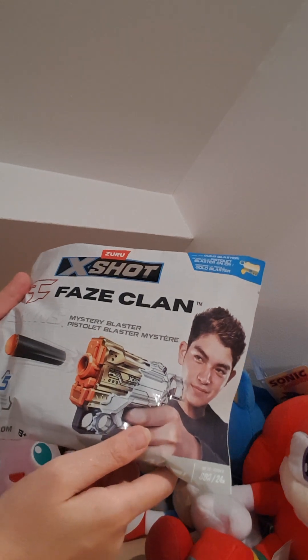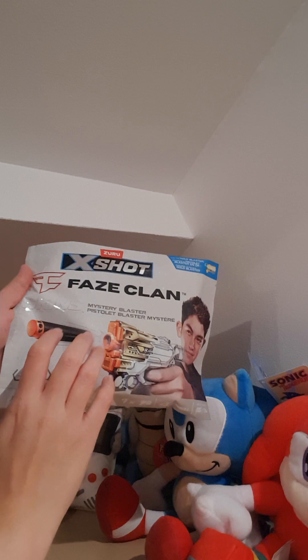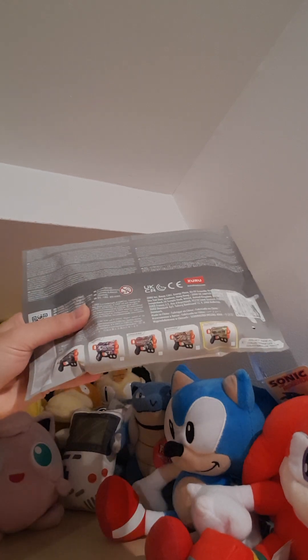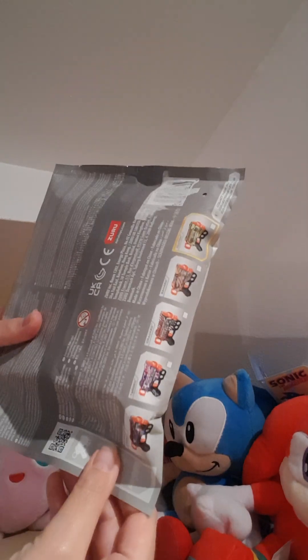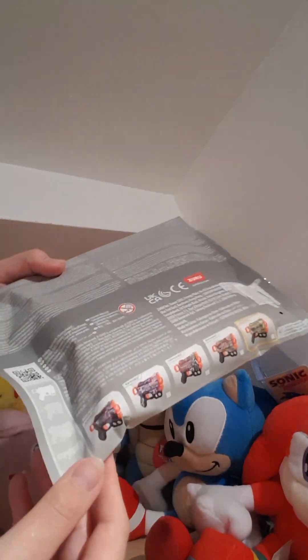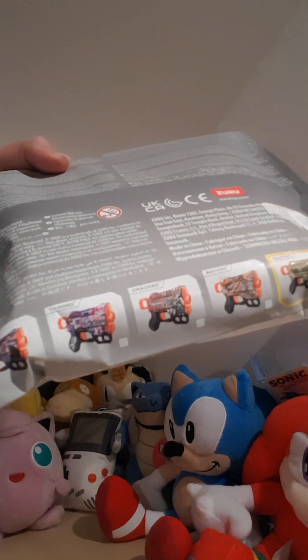As you can see there's a young boy holding a miniature blaster on the packaging. It also comes with four darts that fit the blaster. There's great backing on the box with some safety information and small writing regarding the blaster. There are five blasters to collect, shown in very small pictures — very extremely small.